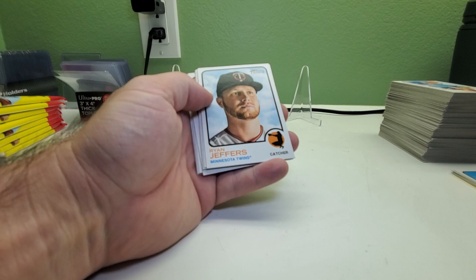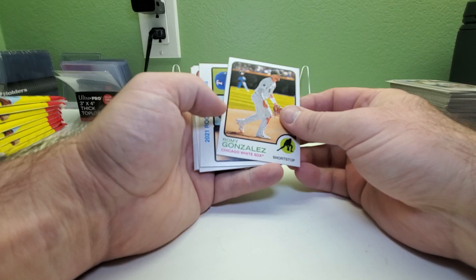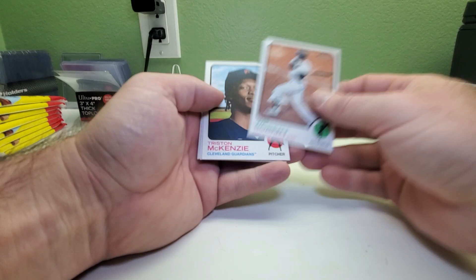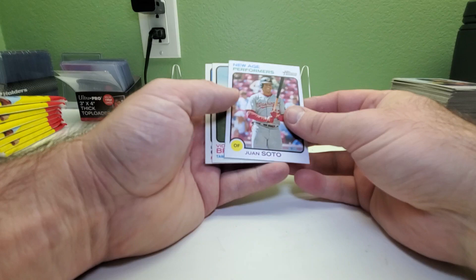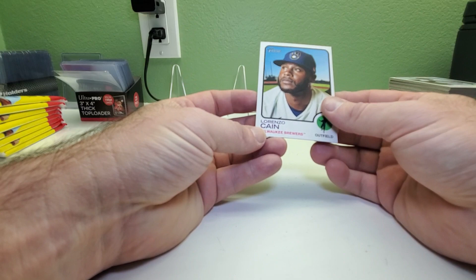And a fourth short print to make up for the first box — Ryan Jeffers. Jeff McNeil, Rome Gonzalez rookie card, 2021 rookie pitchers — Austin Warren, Connor Green, and Glenn Otto. Luis Robert, Tristan McKenzie, New Age Performers — Juan Soto. And we got a Luis Urías rookie card, supposed to be a good one, and Lorenzo Cain to end that blaster box.